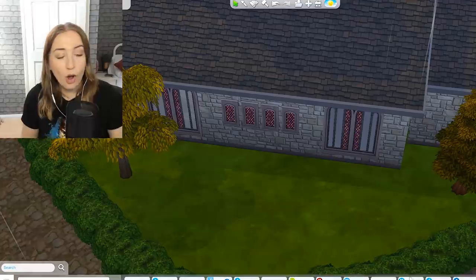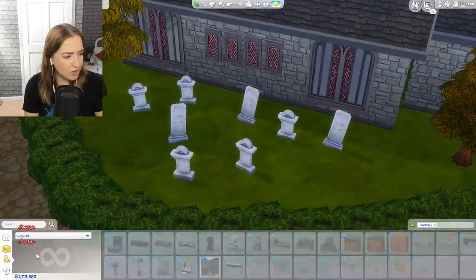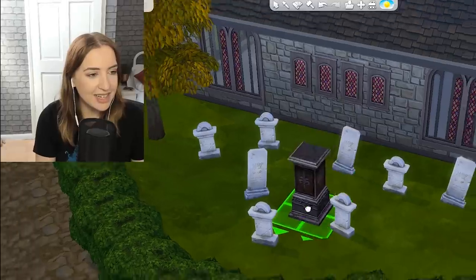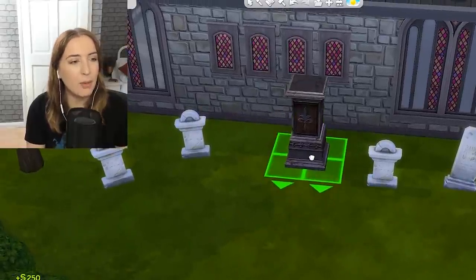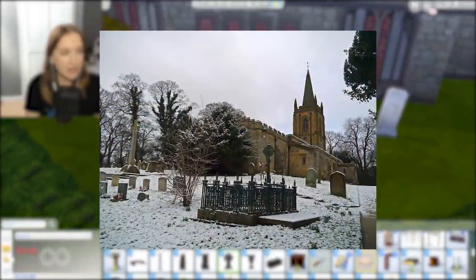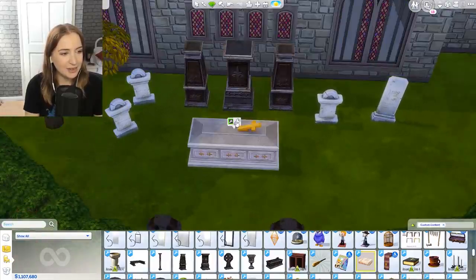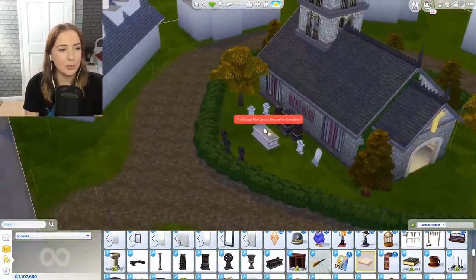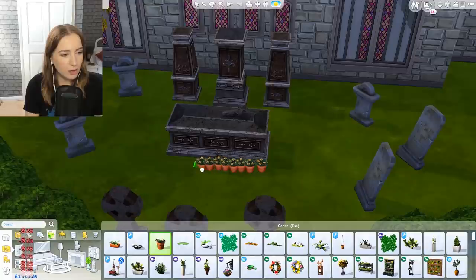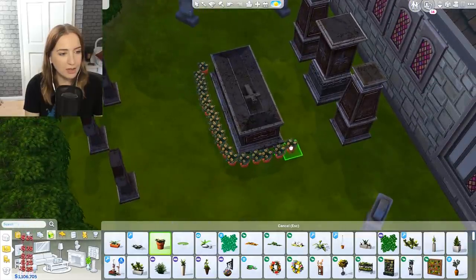Over here is where I want to put the graveyard because all old churches have a graveyard. I downloaded some custom content ones — yes I did. The posh old people will have had stuff like this because there are some old churches near where I live with these old ornate ones. The white's a bit too white — this is an old place. These ones can be like the graves of all the commoners. I want these to be covered in flowers because the people of this town have a lot of respect for the founders of it.